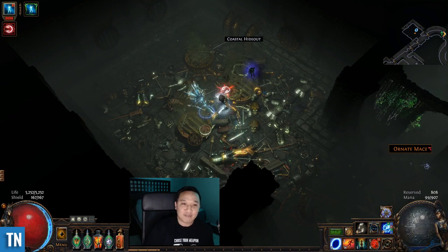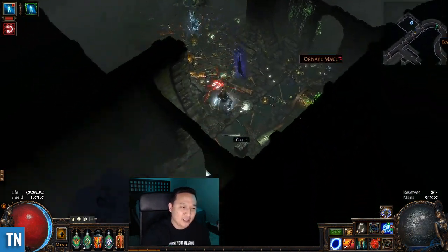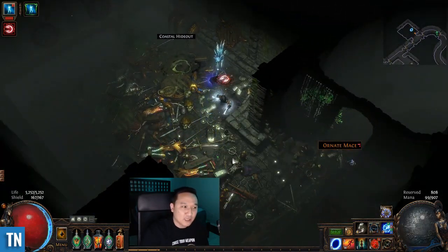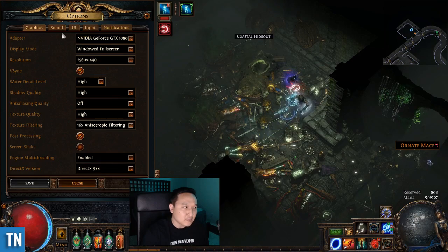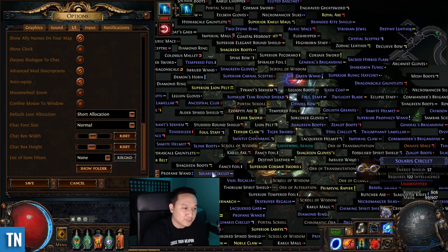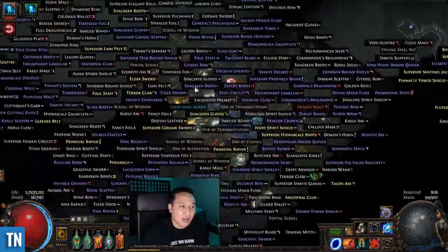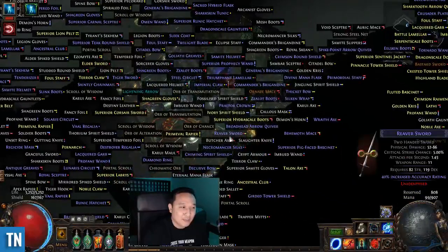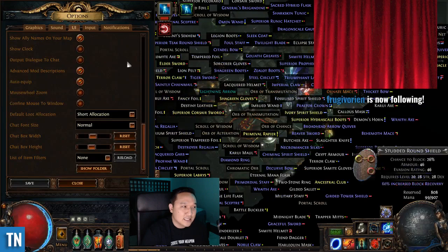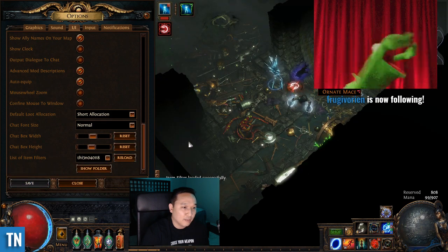Let's hop into that first topic: the loot filter. You can see here I'm in the middle of a map and you might notice there's not a lot of loot on the ground — that's my loot filter taking care of that. Here's what the game really looks like without a loot filter — it's actually absurd, you can't see anything on the ground. This is obviously an extreme example, but the importance of a loot filter is so you see less things on the ground and you're really just picking up the more important things.